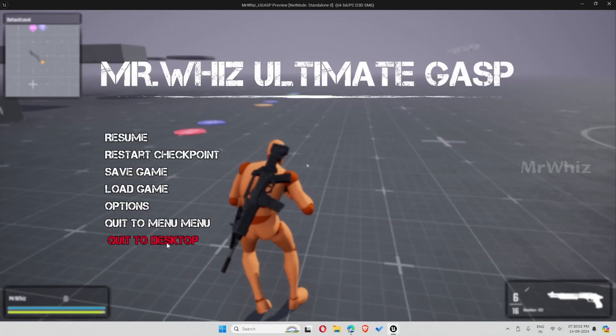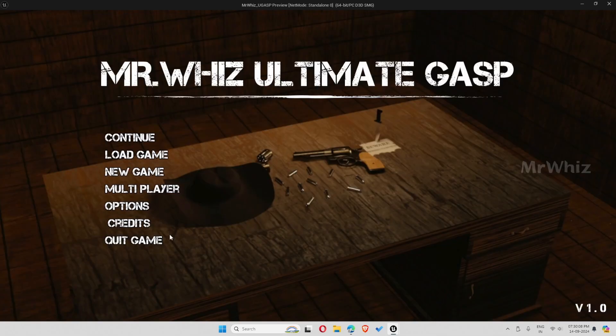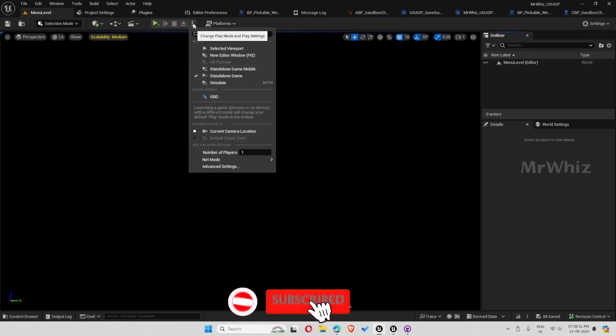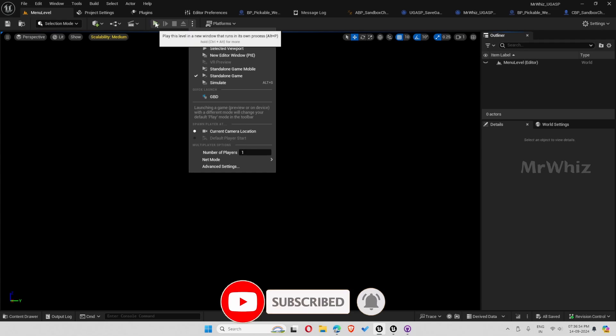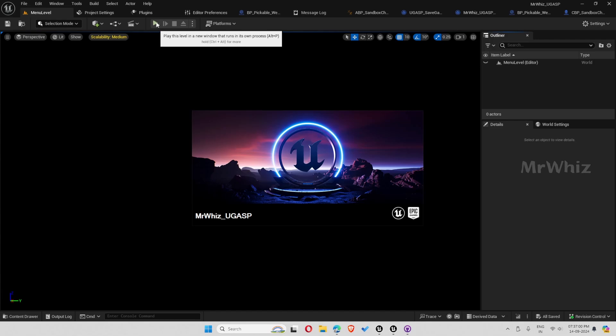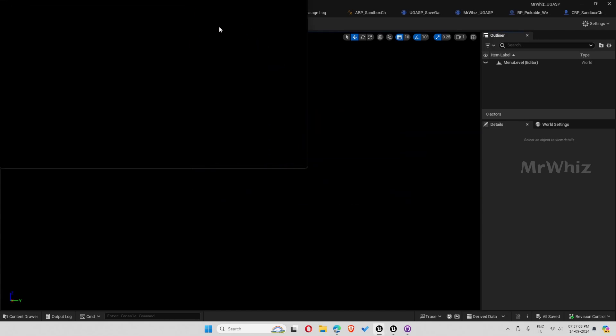Now let me show how it looks on the multiplayer side. I'll quit the game. I have already included the Steam plugin, so this works with the Steam online subsystem. For Steam multiplayer to work you have to start as a standalone game — it won't connect to Steam in PIE or a new window, so you have to open it as a standalone game.